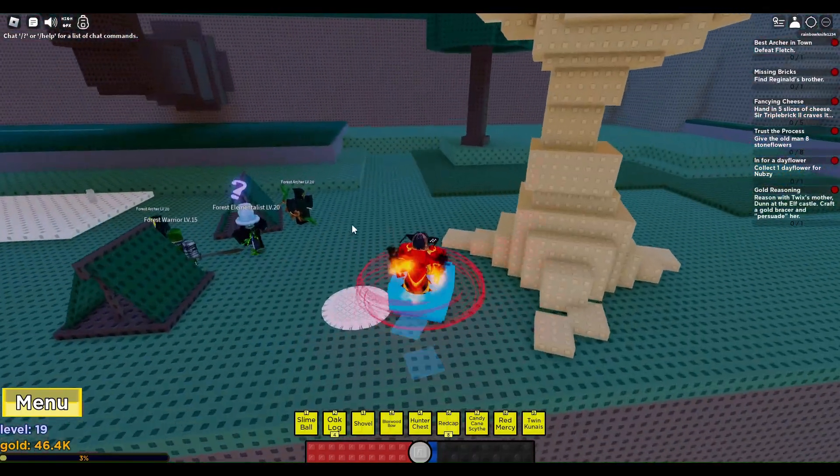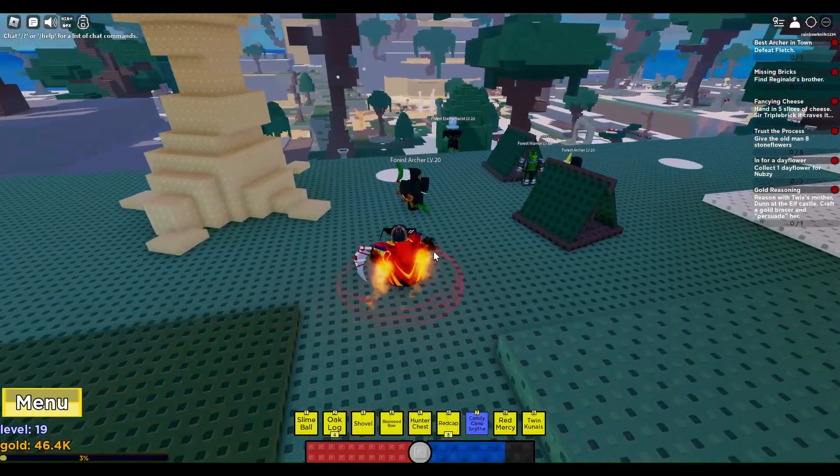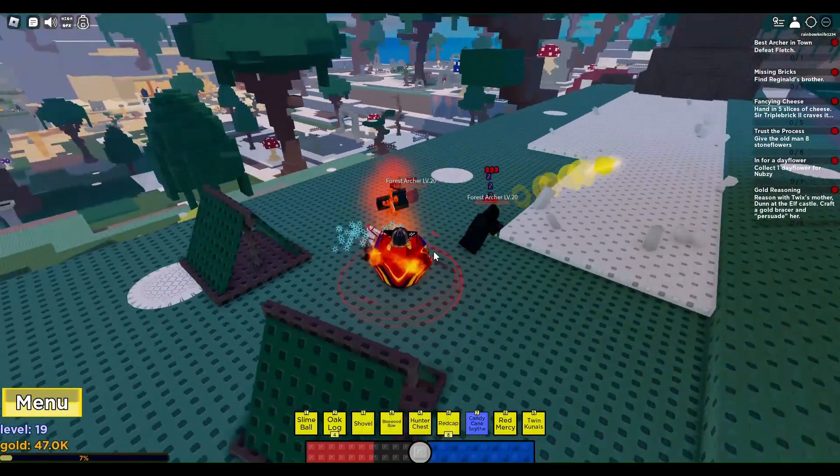So once you come here, there's going to be these like guys right here. You just kind of want to find them. I'm just saying they don't always drop — like they don't always drop in shape.